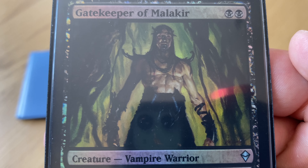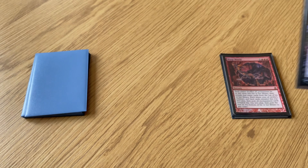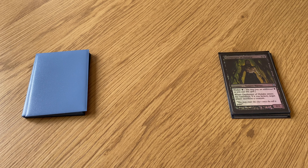The best way to kill Tarmogoyf and Jitte. Also some new vampires and the demon Abyssal Persecutor — he's four mana, 6/6 flying, but you can't win the game while he's in play. You need to kill him, so you can kill him with the Gatekeeper.